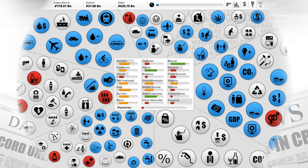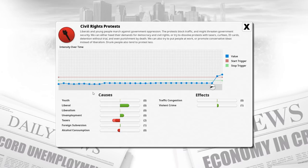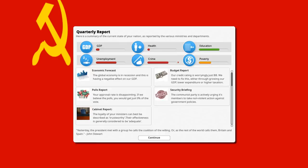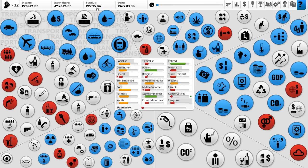Let's go to the next turn and see what we've got in store for us. Civil rights protests - golly gosh, that's not something I was expecting. And tasers, apparently. Well, unemployment we're going to be addressing this turn anyway. Crime is continuing to fall very rapidly. Our income has gone way up, which means next term we're going to be paying back a significant amount. We've got a 27 billion surplus at the moment, which is pretty darn good.